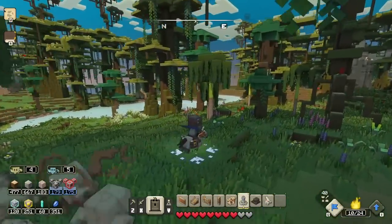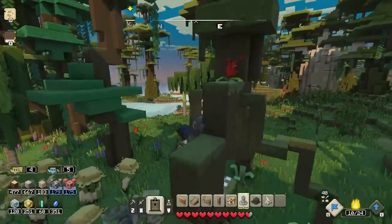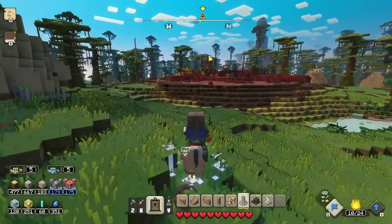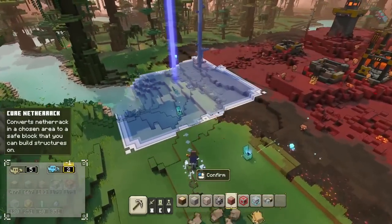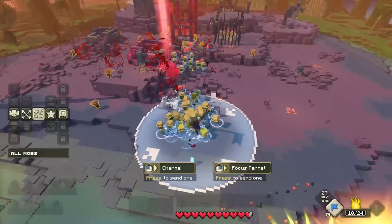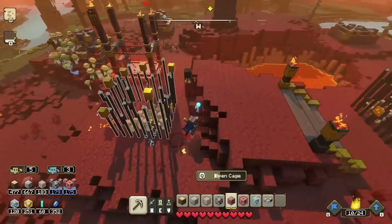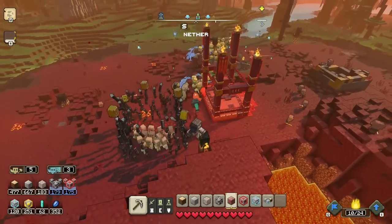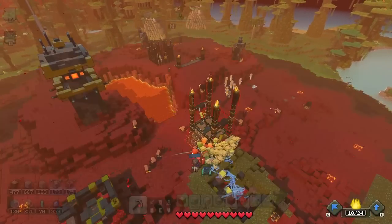There's a chest way up high and I don't have the beetle mount right now, so making those jumps is challenging. Specific platforming doesn't really seem to work in this game, so I'll come back with the beetle later. We have a huge party of 40 units, so let's clear out these piglin outposts. I send units to focus on multiple targets - divide and conquer. I open up a cage to save villagers while my army breaks down the piglin structures.